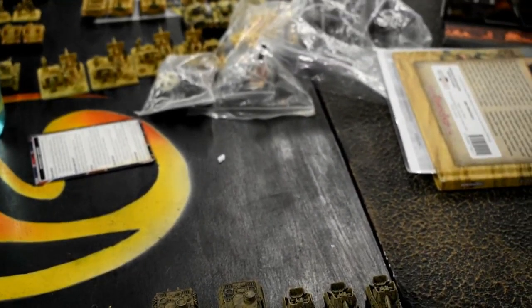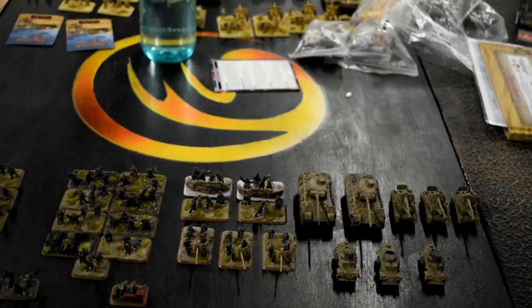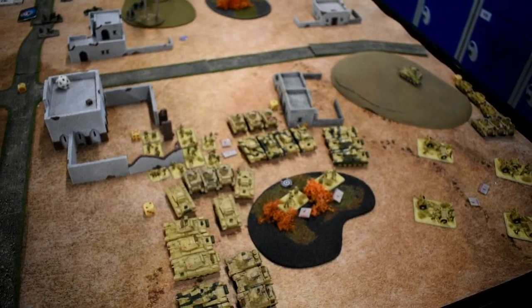Andy takes the Lucky command card with his spare point. We're doing Breakthrough, so Andy gets the choice of which quadrants he wants to defend. Here's my deployment.